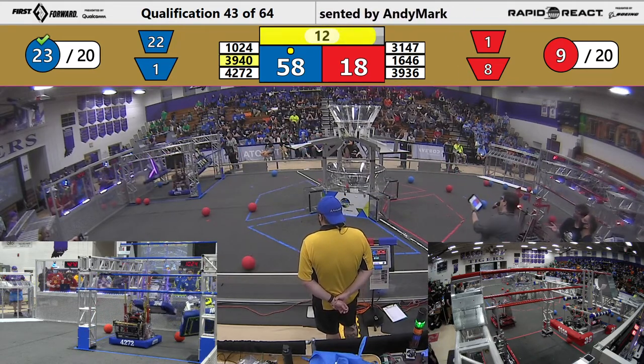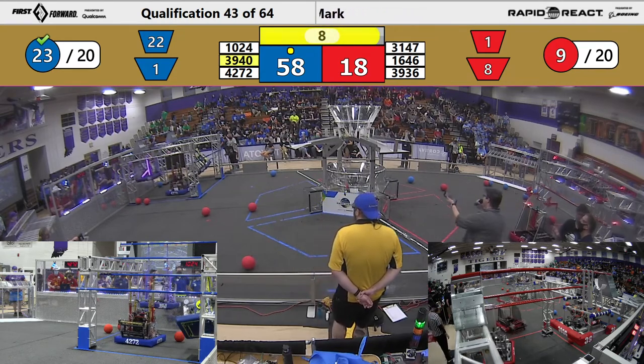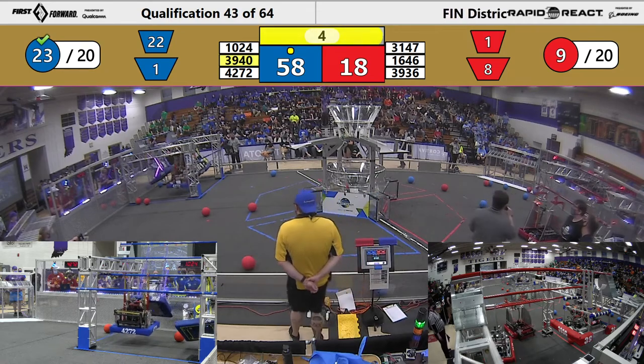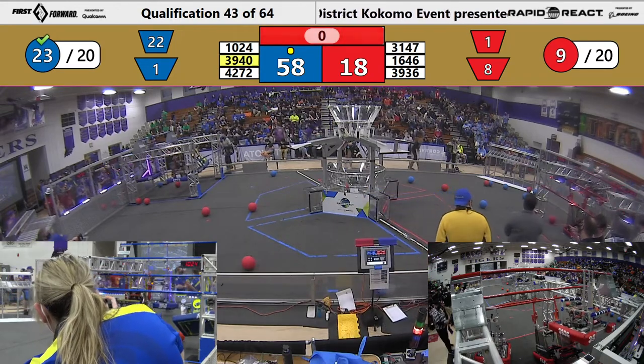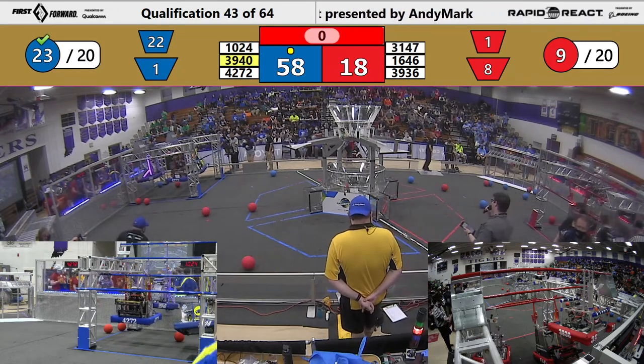Blue Alliance, 39-40 is up on traversal. 10-24 is up on mid. If things stay that way, Blue Alliance may have two extra ranking points. 39-40, 7 is also up for Red. It looks like we may have Alliances getting a lot of ranking points during this match.